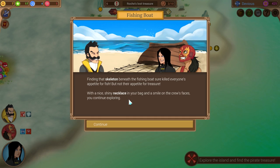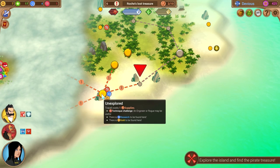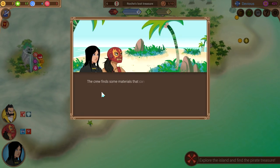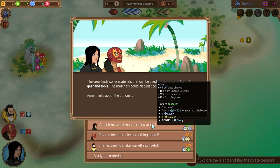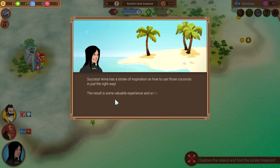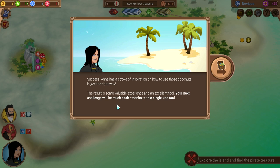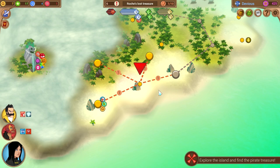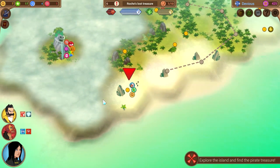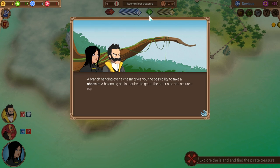Let's leave the skeleton in the boat. Finding the skeleton sure killed everybody's appetite for fish, but not their appetite for treasure — with a nice shiny necklace in your bag and a smile on your crew's faces, you continue exploring. We found some supplies. The crew finds some materials that can be used to create gear and tools — the materials could also be studied. Let's go ahead and have her do it; I'd take the sure thing. Anna has a stroke of inspiration on how to use the coconuts in just the right way. Your next challenge will be much easier thanks to this single-use tool. We should always go to places with naturalist checks because they give us research.